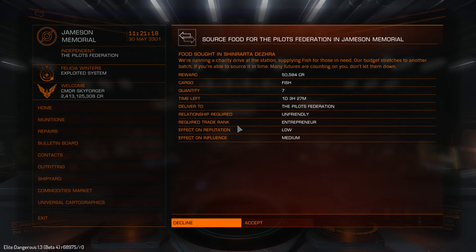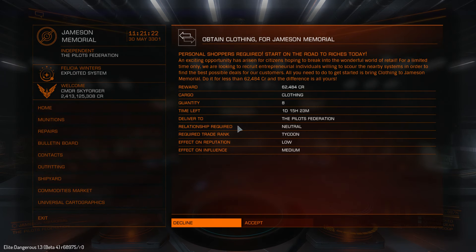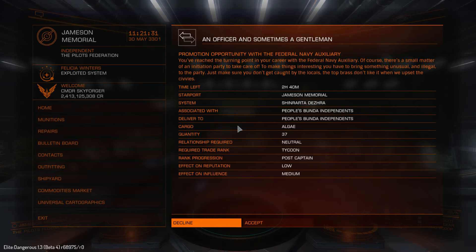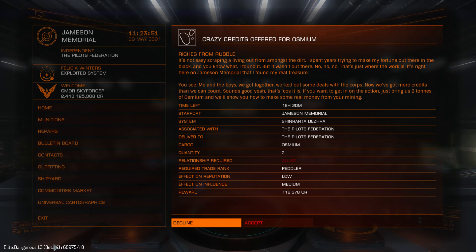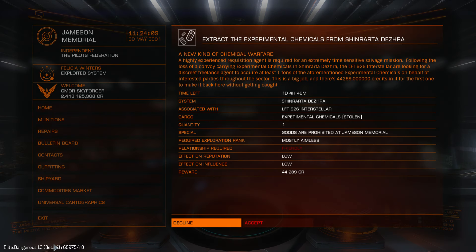Food: seven fish needed, and you'll get 50k for that, trade rank Entrepreneur. Another delivery mission: deliver eight clothing for 62k, and here you can promote to Post Captain — it's the next naval progression rank. 37 algae needed. Haulers wanted, Elite trade rank, 10 performance enhancers for 38k. This new mission requires you to get metal or mineral — you are asked to deliver two osmium and will get 116k, trade rank Peddler, relationship Allied.